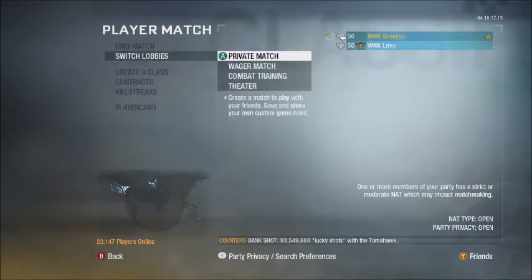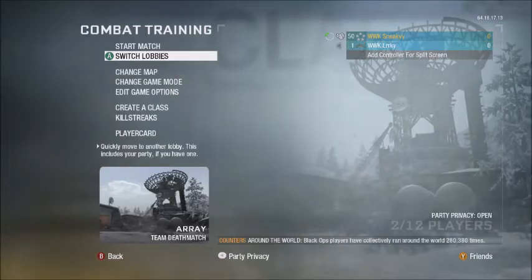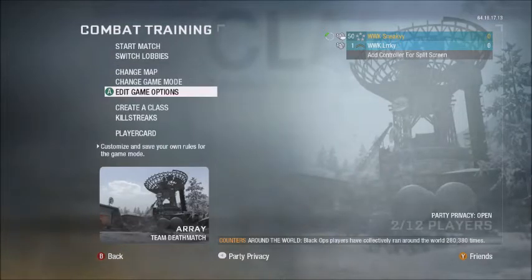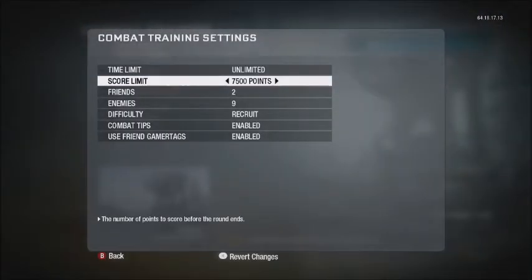For the first step you're going to want to go with your partner — you have to have two people while doing this, so keep that in mind. Go to combat training, go to game mode TDM, edit game options, put time limit to unlimited, and score limit can be whatever — I just set it to 500.